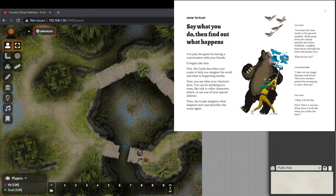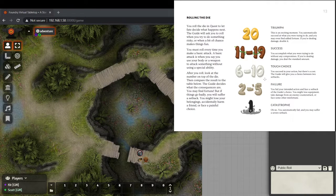It keeps the D20 roll from D&D, but it's just a single range. Whenever you do something that has a chance to succeed or fail, you roll a D20. On a 20, it's a triumph — a critical success. On a 1, it's a catastrophe — a critical failure. 11-19 is success, and 2-5 is failure.